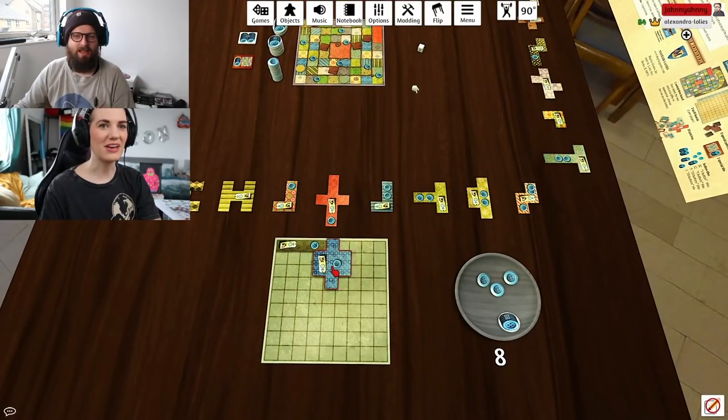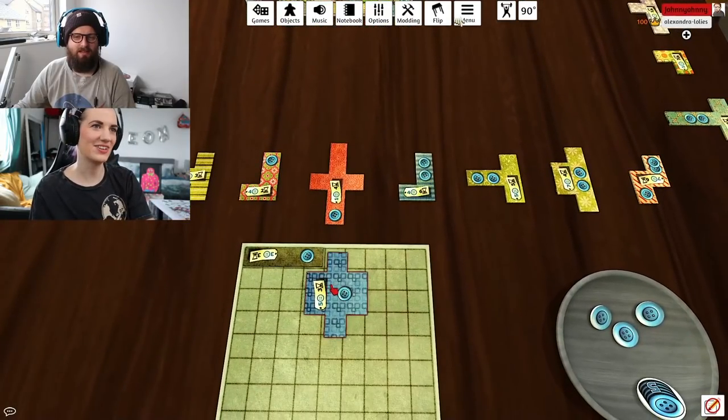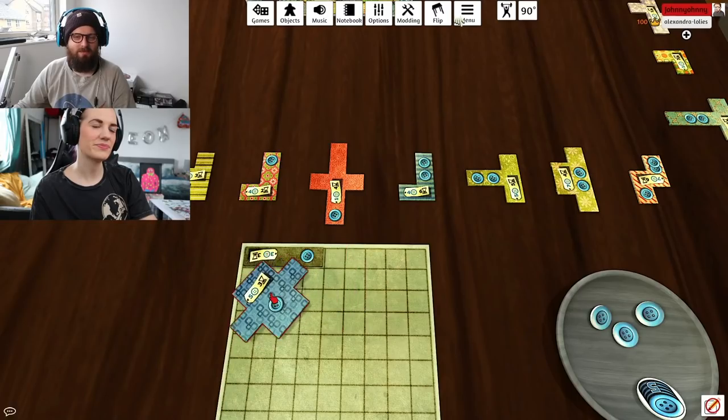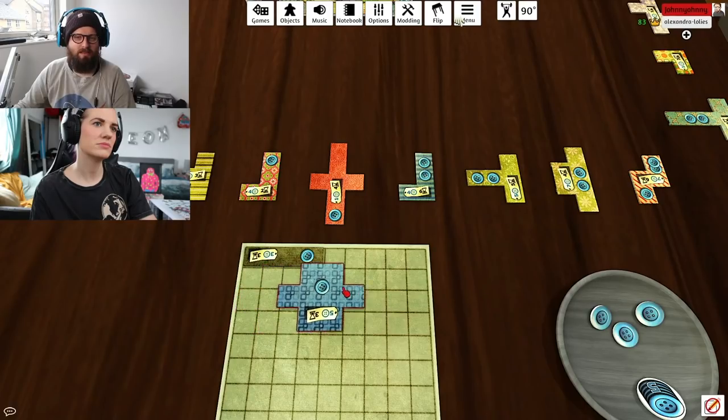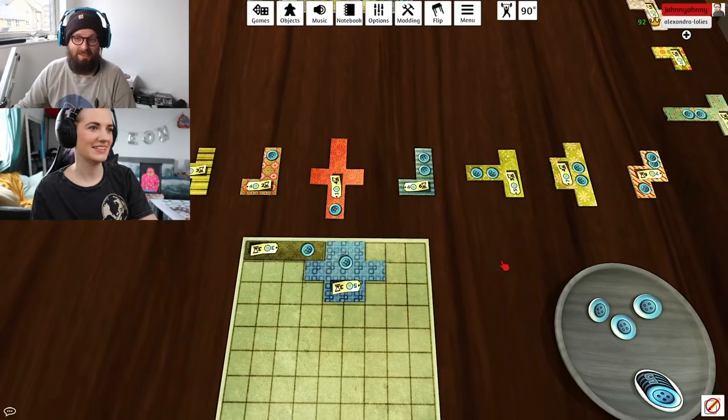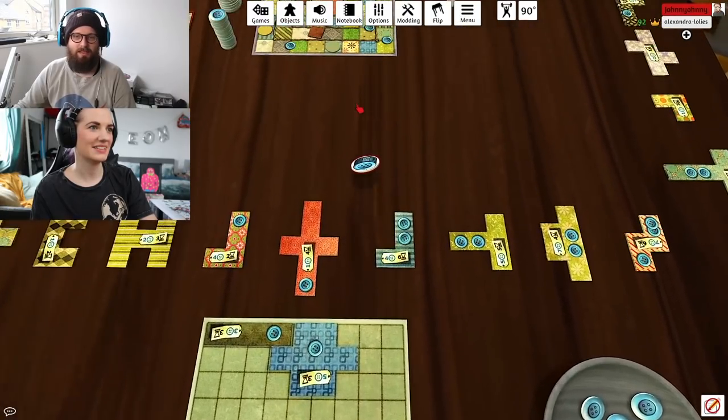I've got eight buttons. I'm gonna buy this chunky little — I love that piece as well. I've got favorites, pieces where I'm like 'I really want you because you're so nice.' That feels like a bad placement but I don't want to lock off that corner piece — oh, there we go, that's a little neater.